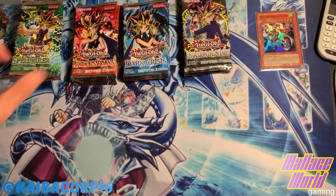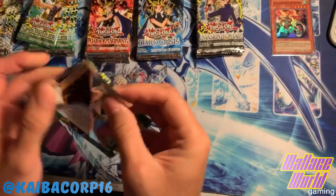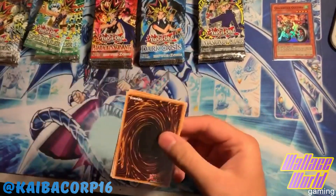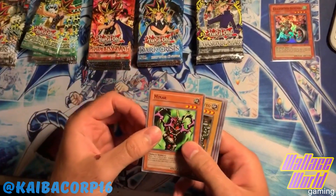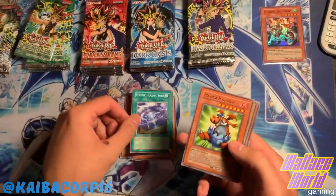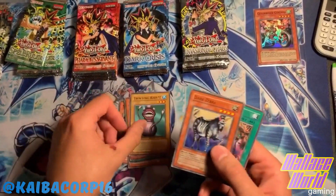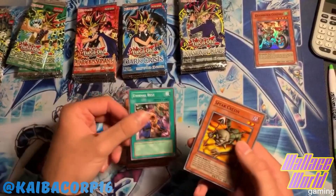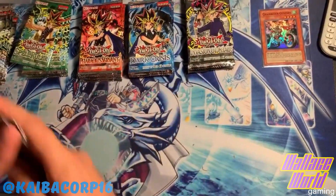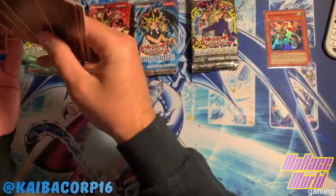But that's the name of the game. Let's move over to my favorite pack - Spell Ruler, let's get it! Mystic Plasma Zone, I like it. Oh, a Mangrooran - nice. Still no foil from that. Wow, and a Spear Cretin. I'll show you guys here on Instagram what we got.